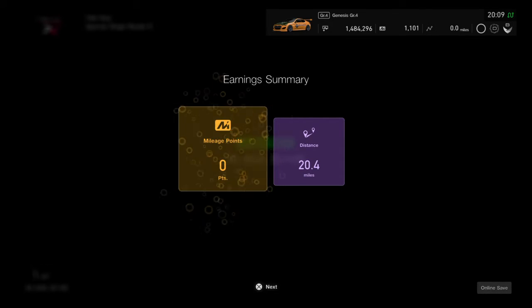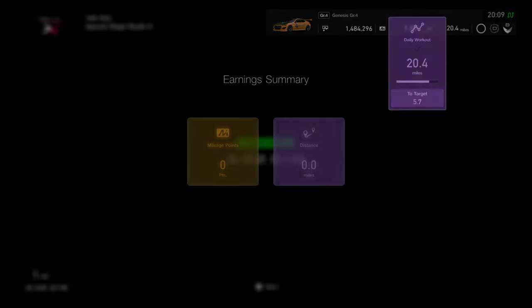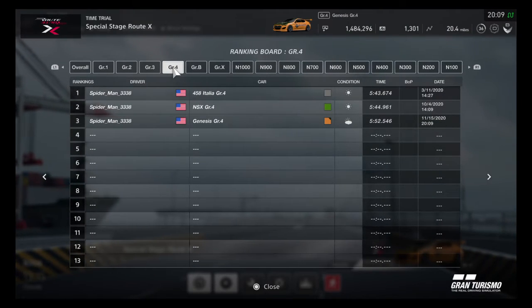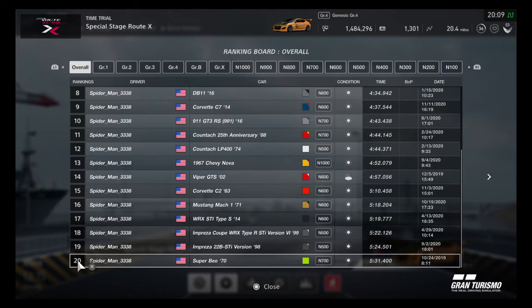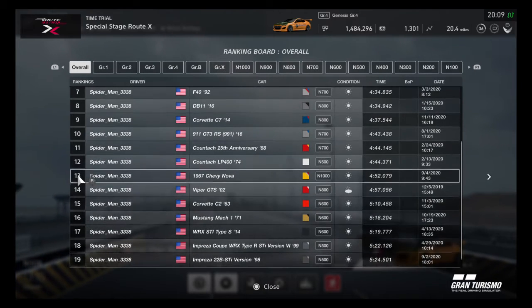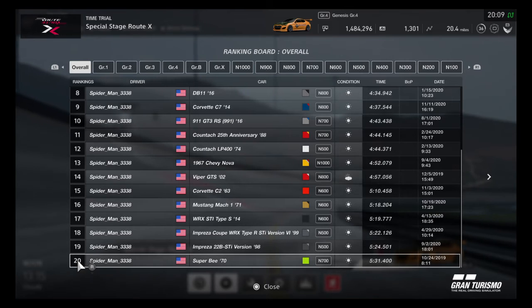We got a time of 5.52 and a half. We'll take a look and see how we did compared to the other cars. We're obviously not in the top 20, but we'll see how close we came. At 5.52, there we are — we are under the GR4 NSX that I mentioned earlier. Slowest lap time now is the Super B at 5.5, so we were 21 seconds slower. The Super I have, which is also painted in green like the Super B, will probably end up knocking this car off the leaderboard.